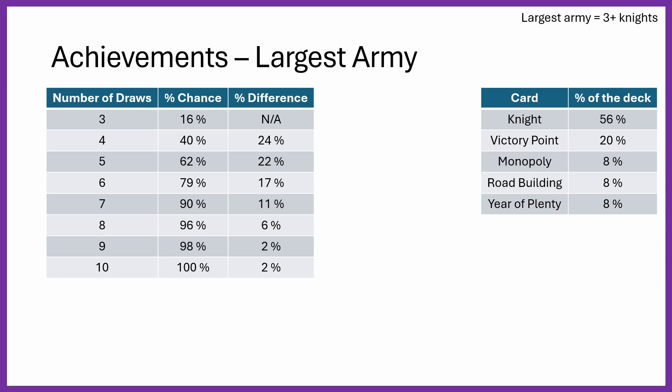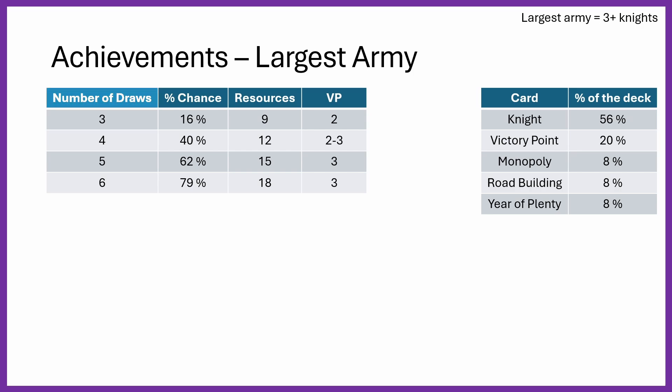Going forward, I'm going to assume you get the Largest Army at the 5 draws mark, since that is over 50%. Looking at the number of draws, resources invested, and victory points gained: at 3 draws you can only get 2 victory points from the Largest Army. At 4 draws, the higher chance to draw a victory point card pushes you toward 2 to 3 victory points. Above 4 draws, the much higher probability of drawing a victory point card tends you toward 3 victory points for your resources invested. It's therefore more important to invest in 5 or 6 draws rather than 3 or 4.